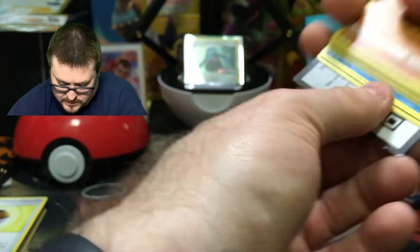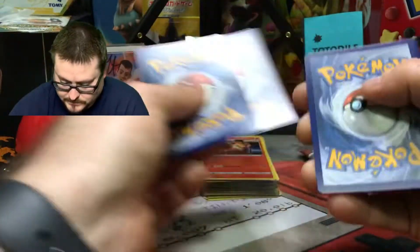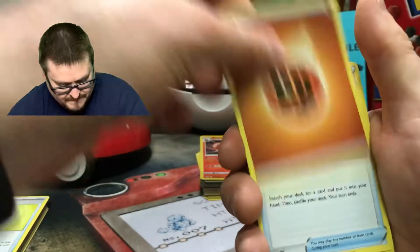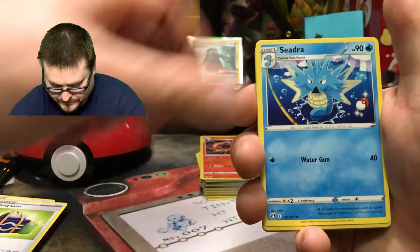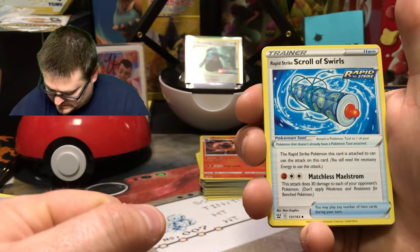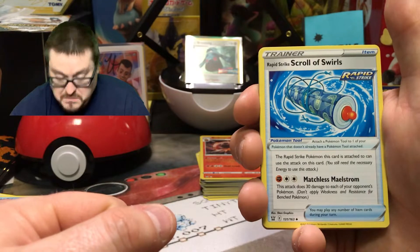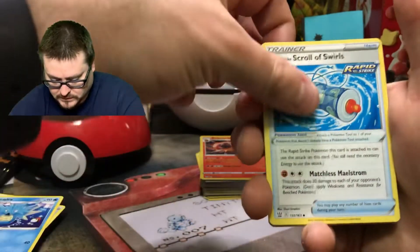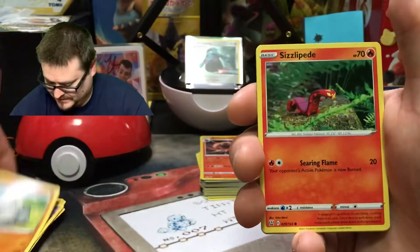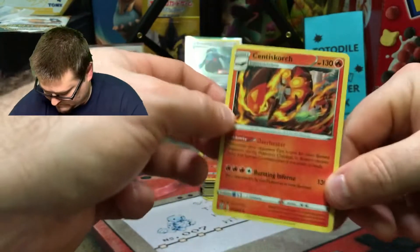I hope everyone's having better pulls with their Build and Battle set. If this were me playing right now this would not be going well for making a solid deck probably. Fighting energy. Camping Gear. Cédric. Rapid Strike Scroll of Swirls — now that's an interesting card. Rapid Strike Pokémon: if this card is attached you can use the attack on this card. Rolycoly, Chimecho, Onyx, Sizzlipede, Glameow, Chimecho. And the rare is a Centiskorch — non-holo. Two packs left.